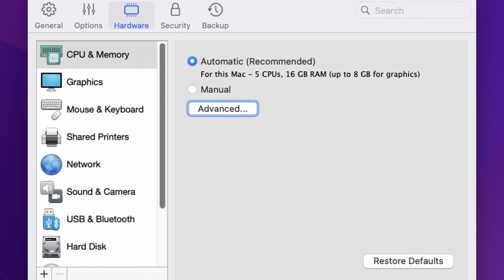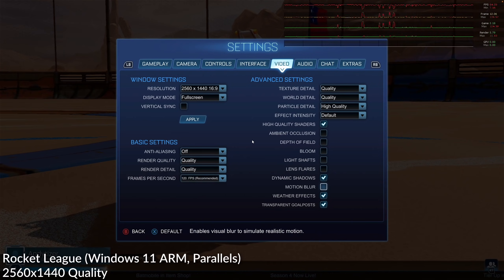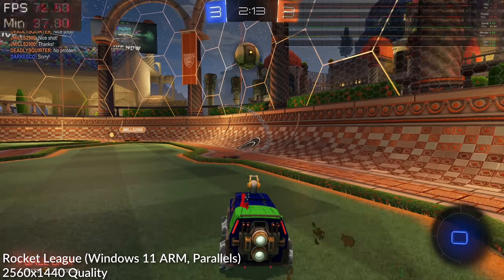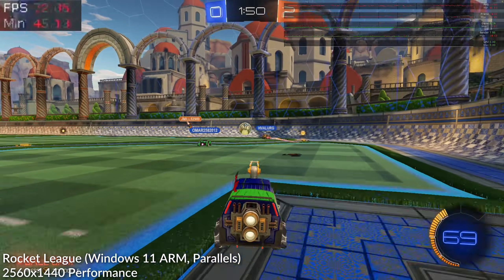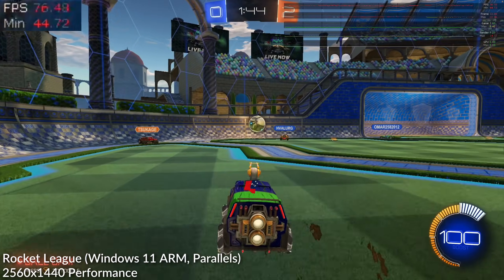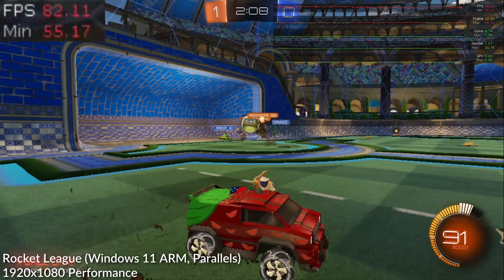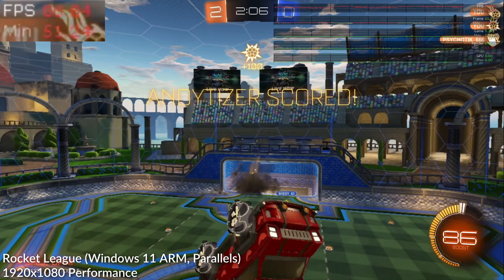For best virtual machine performance we allocate half our CPU cores and half the RAM — that's five CPU cores and 16 gigabytes of RAM. Running the game at 1440p at the quality preset in a 3v3 standard game, we're getting approximately 60 fps, dipping between 55 and 65. Switching to the performance preset, the frame rate rises to 65-75 fps and the minimum rises from about 37 to 44 fps. Dropping to 1080p with the performance setting, the average frame rate reaches around 80 fps.